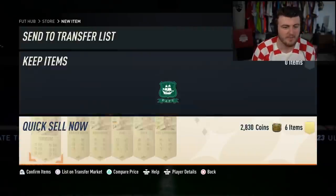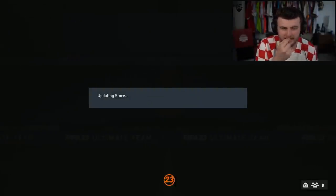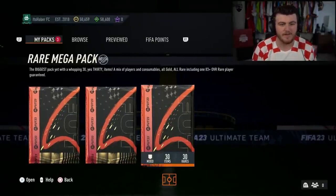There is a way you can tell if it's a walkout: if the cam goes to the left, it's a walkout apparently. So we're going to look out for that with the next one. 55k pack next - come on EA, can we get a walkout?